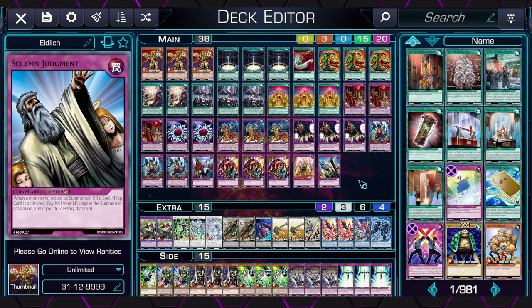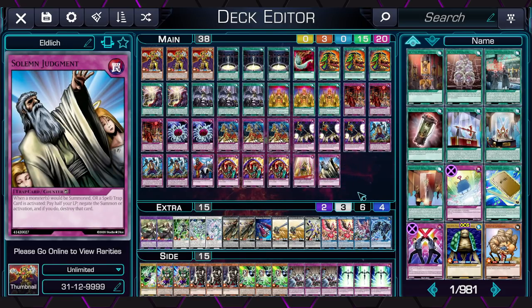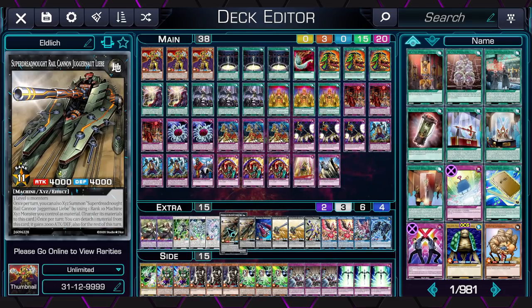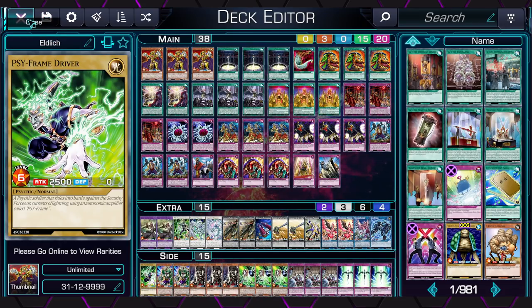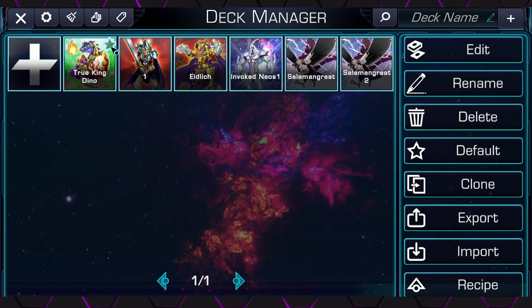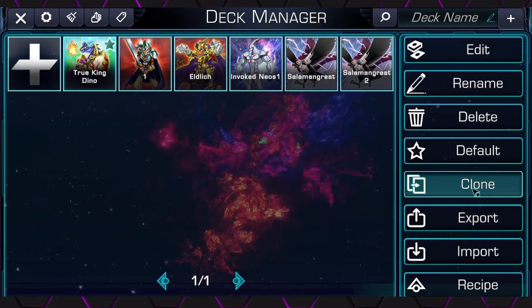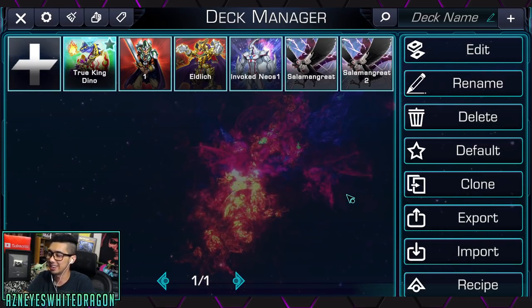Look at the HD on every single one of these Yu-Gi-Oh cards - this is something a lot of people have been asking for. Like YGO Pro 2, you can actually scale the size and the UI, and so many things are really customizable. I absolutely love this. By the way, this is not a sponsored video - they did not pay me, I legitimately like this game. In terms of the interface and the way it looks, I'm going to go ahead and hop into a duel and then check out the interface.